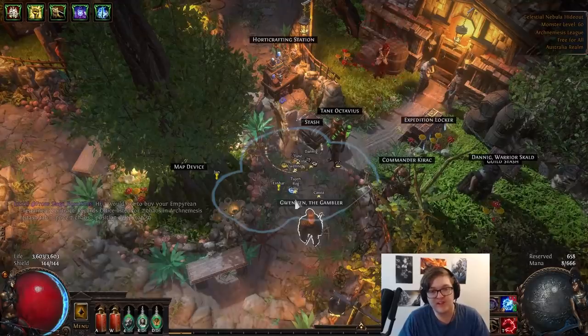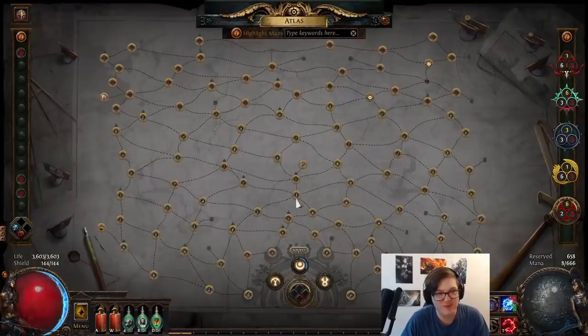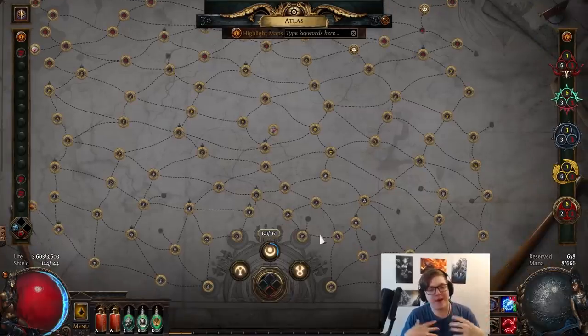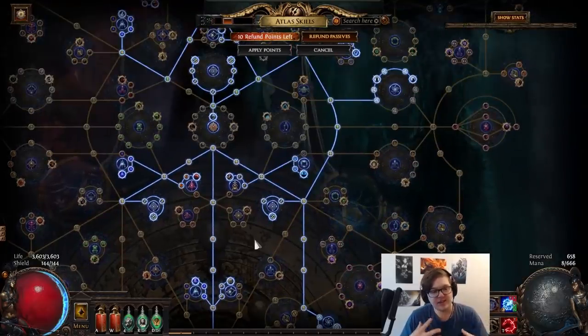I mentioned Atlas skill points — let's talk about that and map sustain. Overall, there was a lot of talk about which Atlas passive nodes to get. I decided to go safe and steady. I did deviate from my plan a little bit, and the first reason was Kirak.